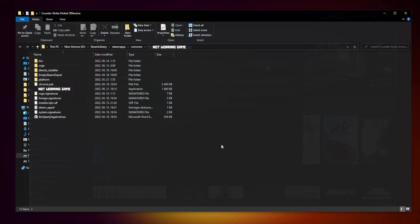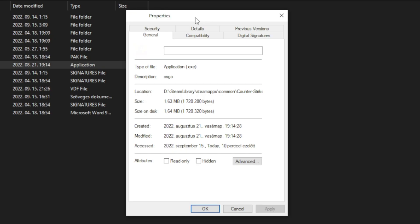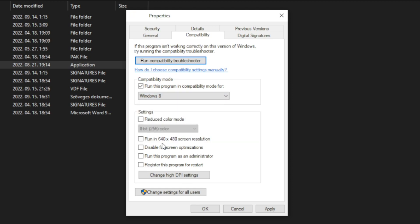After completed, click Browse. Right click the not working game and click Properties. Click Compatibility. Check Run this program in compatibility mode. Try Windows 7 and Windows 8. Check Disable full screen optimizations and Run this program as an administrator. Apply and OK.